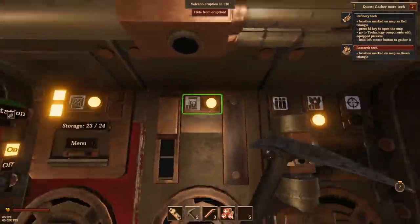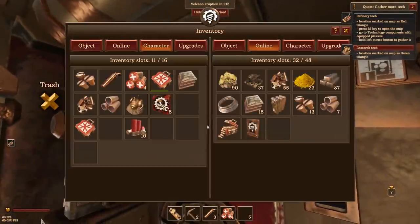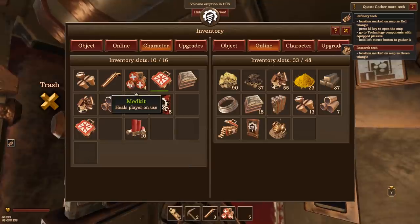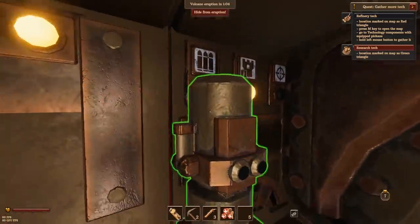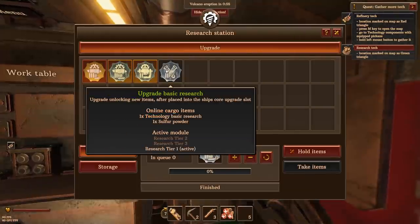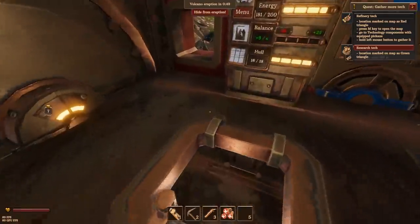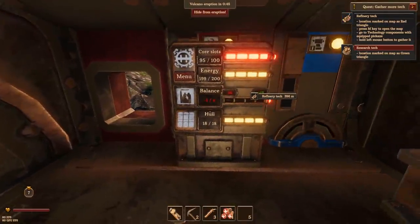We've got a minute, so let's quickly put it in the old storage part. We'll put in some more copper as well. And then we can look at the research station. So we can now make basic research upgrade. I think we'll start that, but until the eruption we'll have to go down. Energy's looking good.